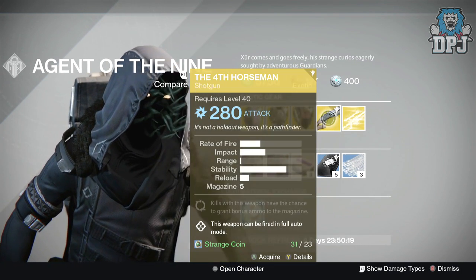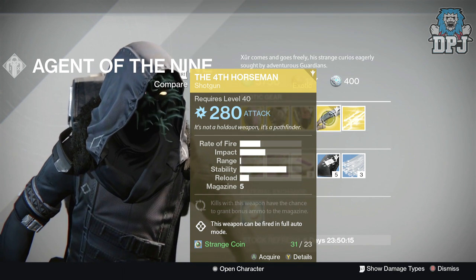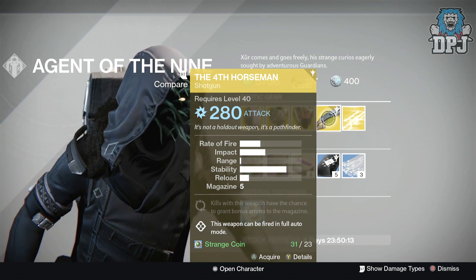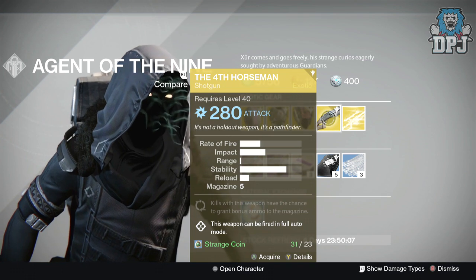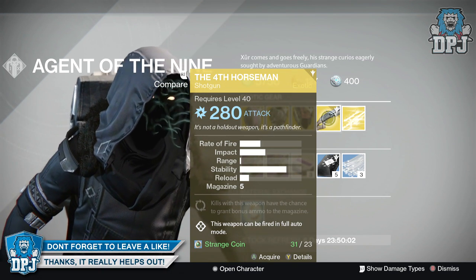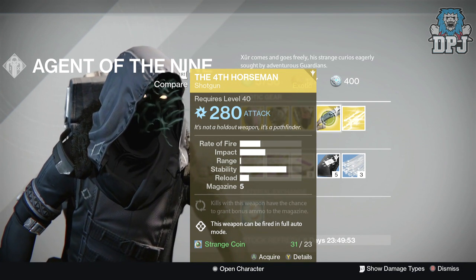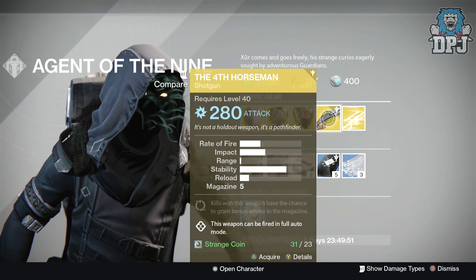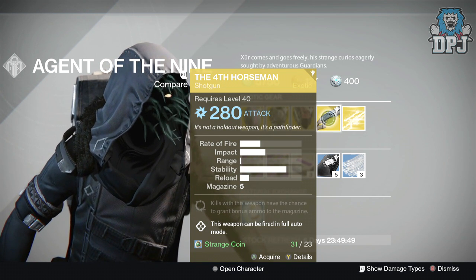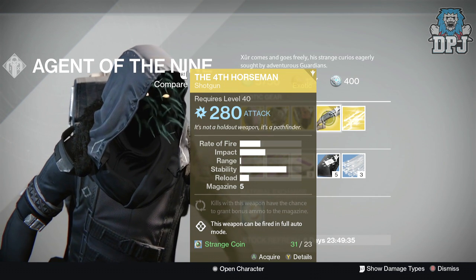The weapon of the week is the Fourth Horseman — this is a shotgun costing 23 Strange Coins. It's a close quarters combat shotgun that just sprays like an absolute beast. With the patch coming in December, shotguns are receiving the biggest nerf ever and I believe they're going to be completely useless, so a shotgun like this will probably become even more useless.